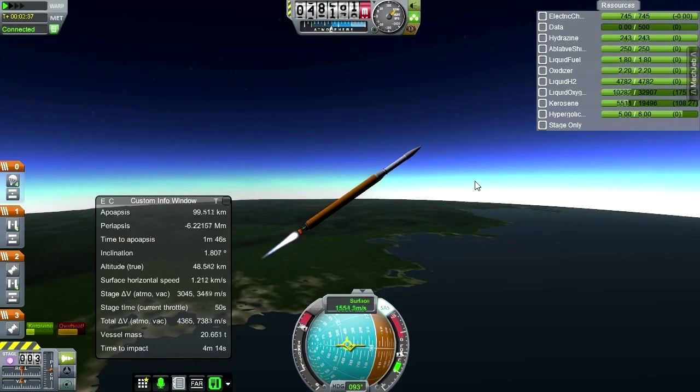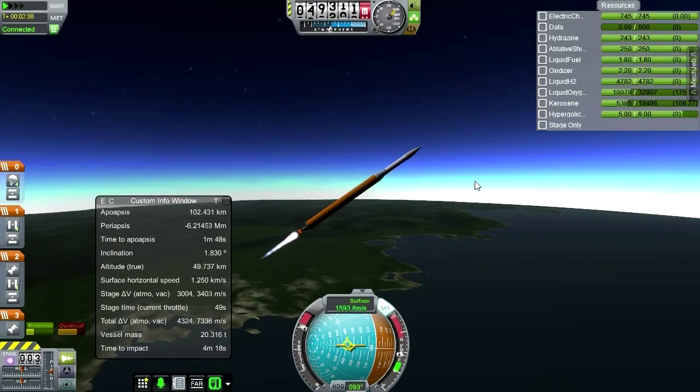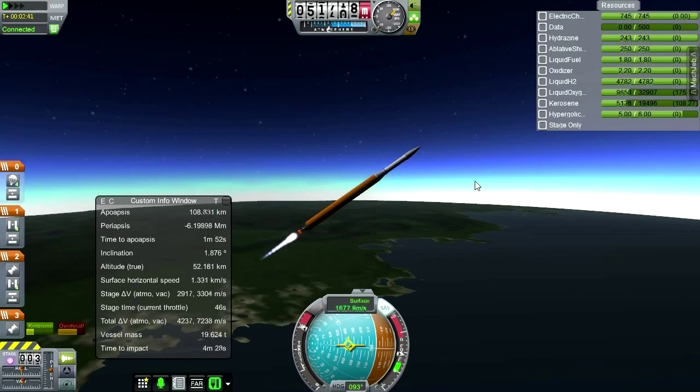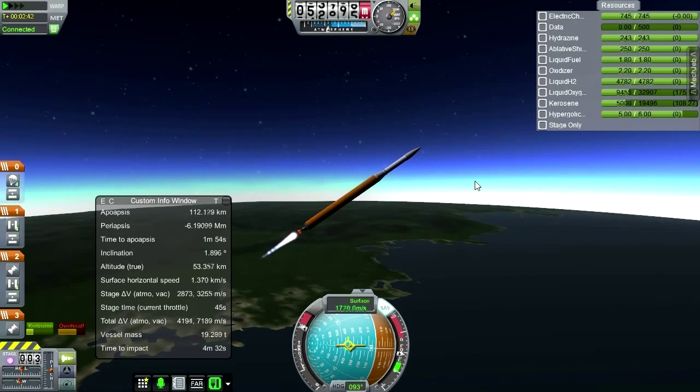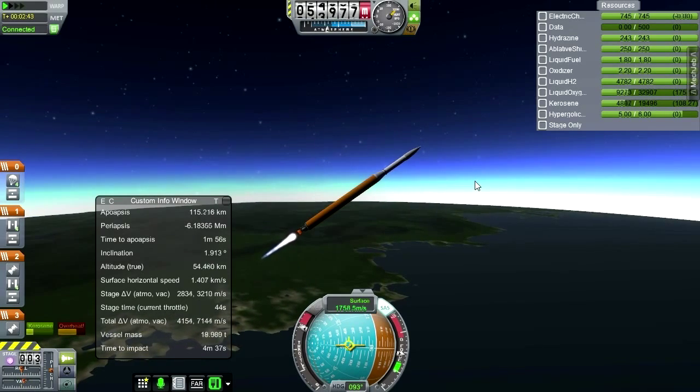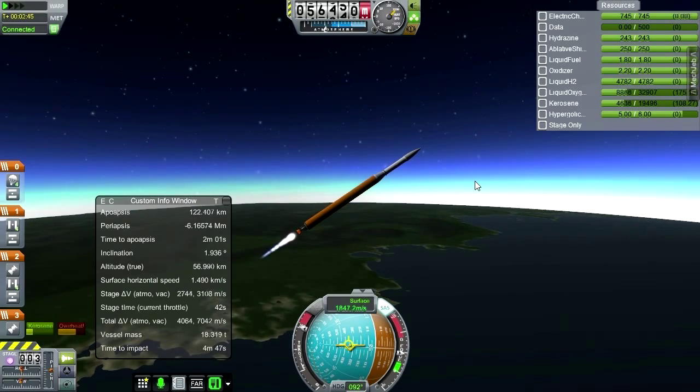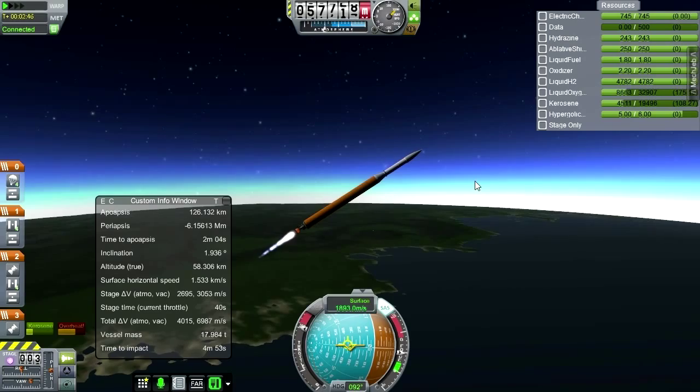Actually we should be doing Gravioli stuff even now, and the thermometer too. Maybe focus on the way down — re-entry takes a long time, so I'll do it on the way down instead of the way up, if I remember. Which, if you recall, isn't a given.